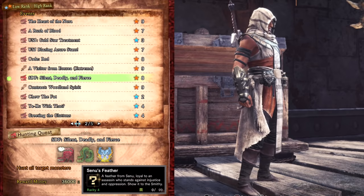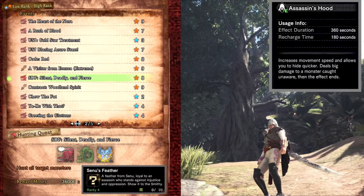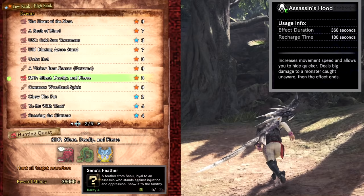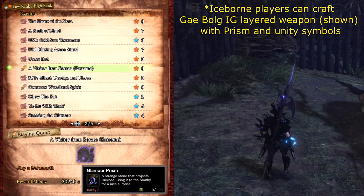SDF: Silent, Deadly, and Fierce is an Assassin's Creed crossover event and drops Senu Feathers which are used to craft the Bayek Layered Armor as well as a new specialized tool called the Assassin's Hood. The tool has a long duration, increasing your movement speed out of combat and allows you to perform a sneak attack on a monster with increased damage. The mantle can also be upgraded to have extra slots in Iceborne. The quest will also unlock a new background, title, and pose for your guild card.